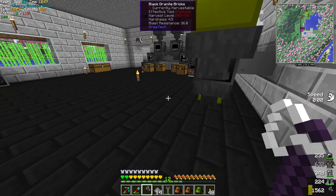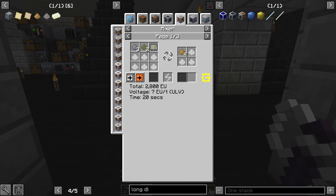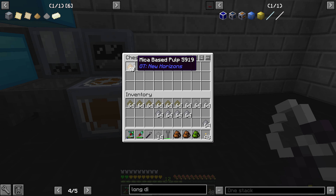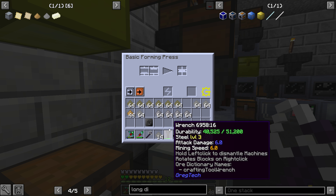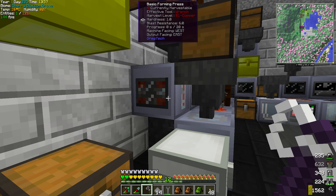I don't know if you're going to use mica for anything else. There's sodium aluminate dust - that's to make aluminium. You probably aren't going to use it for anything else. I'll do another load just in case. So we have the mica pulp, and then we're going to make the sheets here. These are going to take quite a bit of time. We'll take that and the asbestos. You get four sheets out of that, which is pretty good.